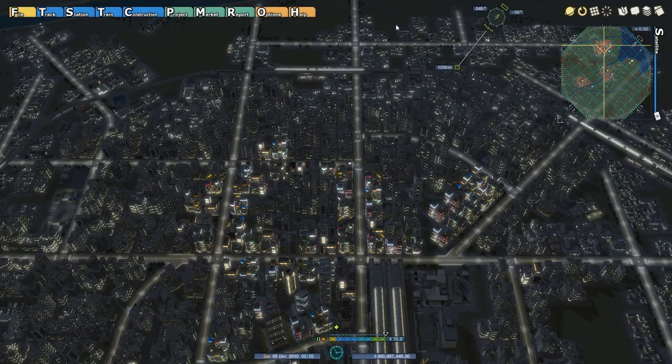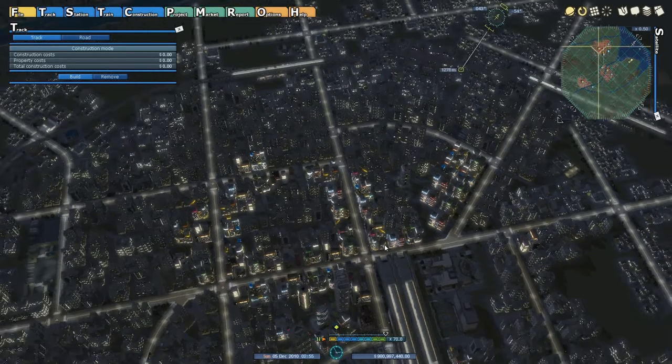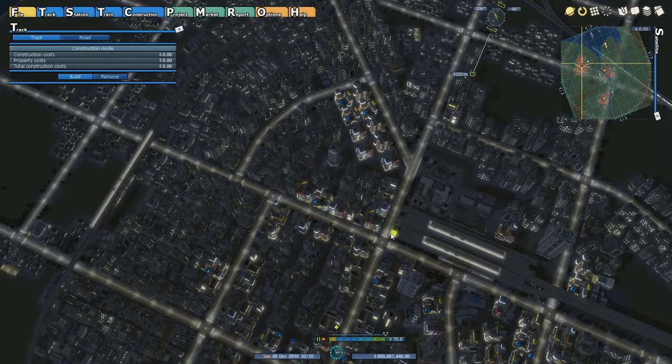Welcome back to Let's Play a Train game with our Old Town restoration. In the last episode we were getting ready to lay tracks to connect our station through the town. I had it lined up pretty good last time, so I'm trying to remember exactly how I had done it.